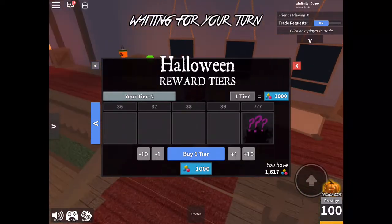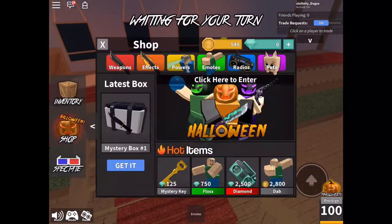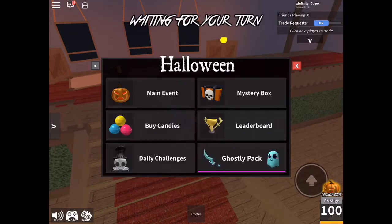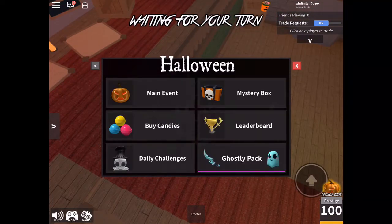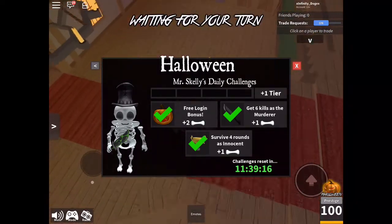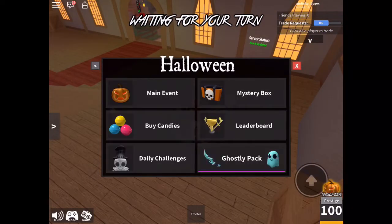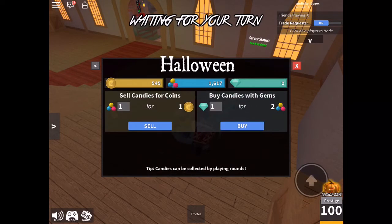If you get to tier 40, you see those three pink question marks — you get the Elderwood Scythe. You have to pay 80,000 candies; it's a gift from the Traveler from the 2017 Halloween event. So it's very hard to get. If you're new to this update, it's basically like 2018 Halloween — you have to complete Mr. Skelly's daily challenges to go through tiers, or you could just pay 1000 candies per tier.